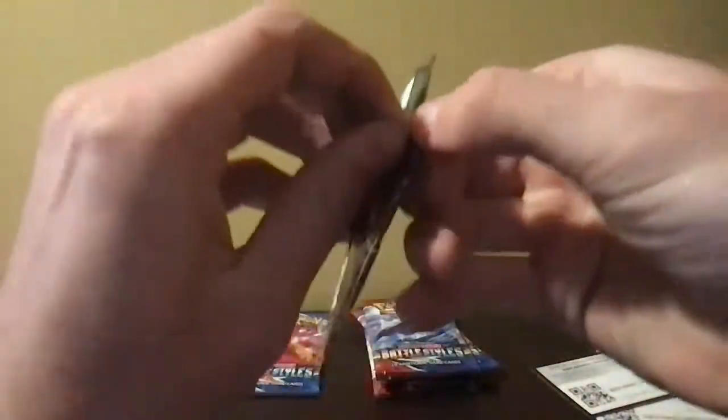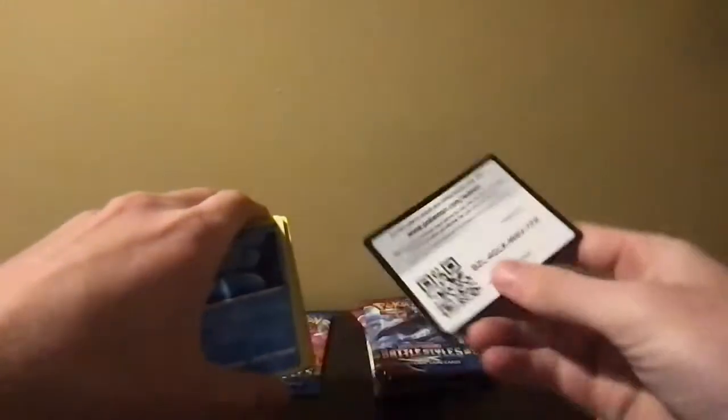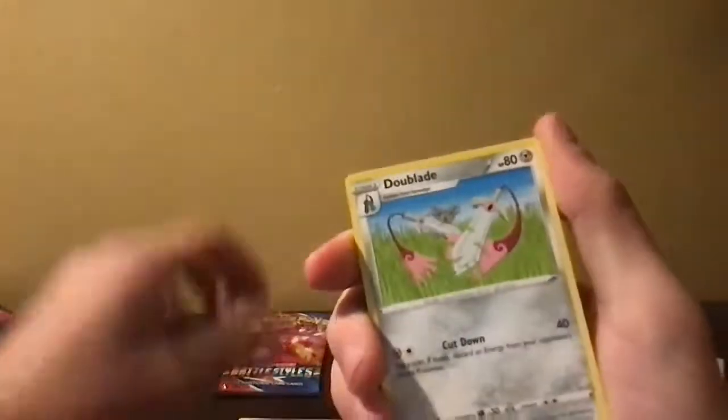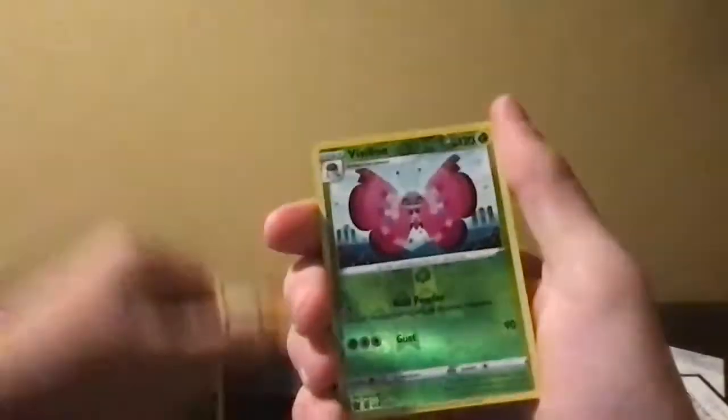All right, the Tyranitar art is gonna come through — I know it, he's gonna have the Tyranitar in it. He's gonna have it, I guarantee it. Fire, water — Sword and Shield, Bird, one Rapid Strike card, Dual Blade, Frillish, Espurr, Blipbug, Silicobra, Houndour, reverse Vivillon. Oh my god, zero for four. This is sickening, this is not going good.